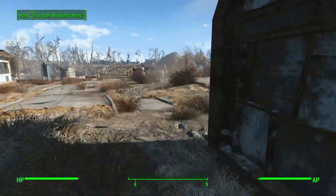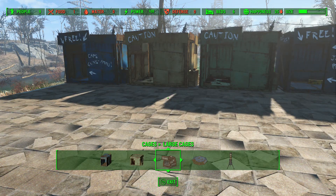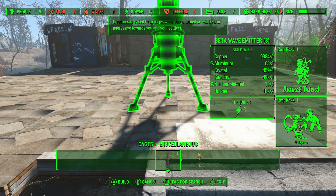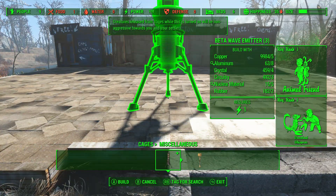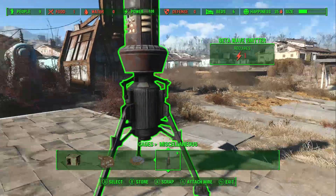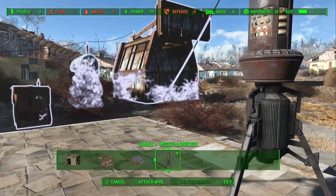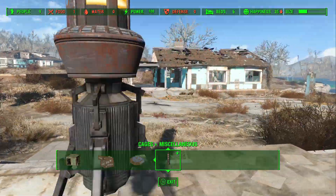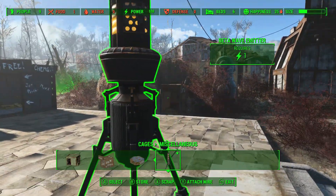Now as far as taming the creatures goes, basically what you guys are gonna want to do is build something called the Beta Wave Emitter. You are going to need rank 1 of Animal Friend and rank 1 of Wasteland Whisperer. You basically put this anywhere in your settlement — I don't think it matters where, I'm pretty sure it affects the whole area. And then you're of course going to need to hook that up to a generator to power it up, and your Beta Wave Emitter will be good to go.